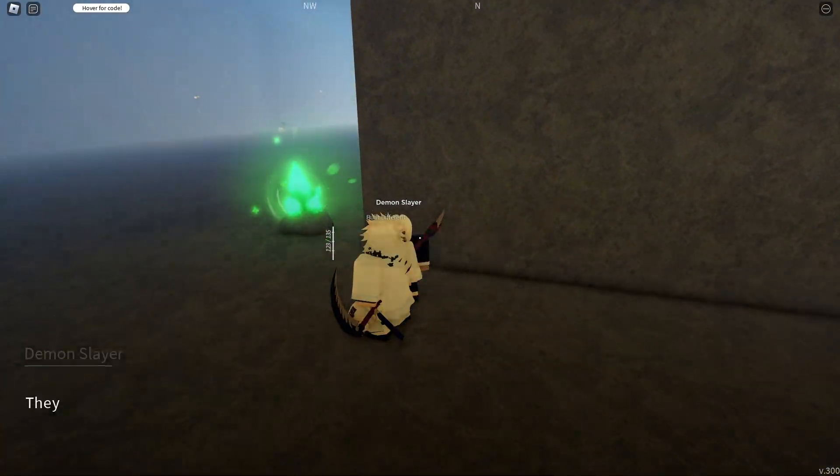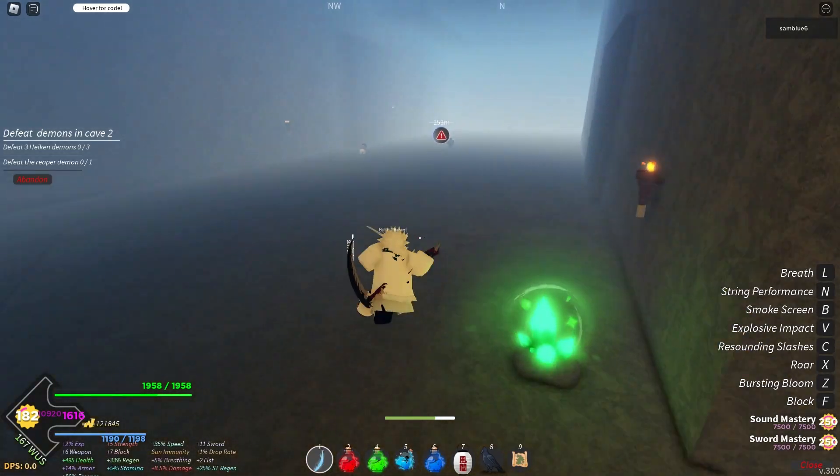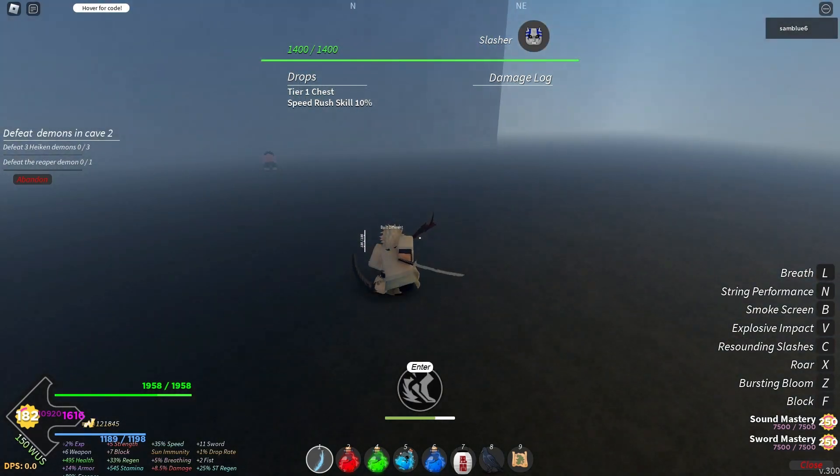Once you have completed this quest you can spam it over and over again if you like. Also, slasher drops a tier one chest upon killing him. This is also how you get the speed rush skill as a demon if you choose to do so.